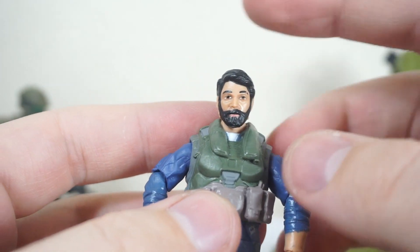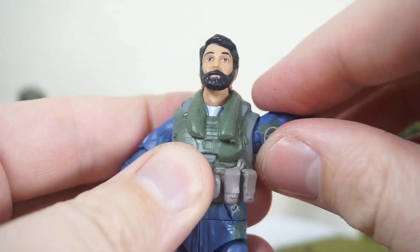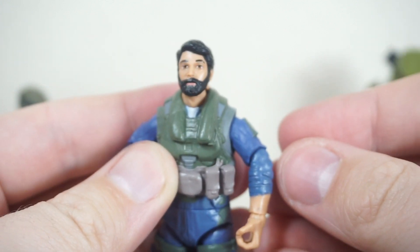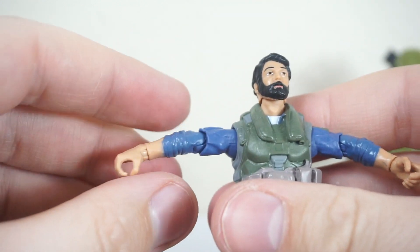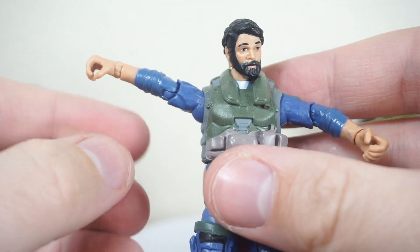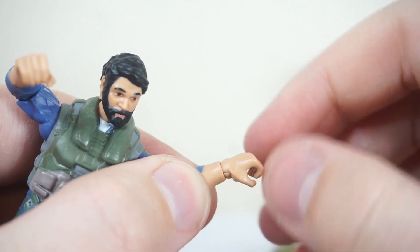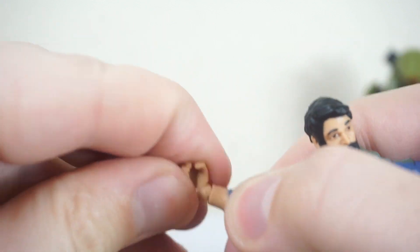As for articulation, you have a ball joint up at the head so you can get a little side-to-side tilt, forward and back. Down to the shoulders, you have a hinge and a swivel — swivel all the way around. Unfortunately, the arm can't come as close to the body as it could — there could have been an indent to allow the arm to come closer to the torso. It does come up to 90 degrees. Both elbows crunch to 90 degrees and can swivel all the way around. Down to the wrist, hinge and swivel all the way around, and both wrists hinge up and down.